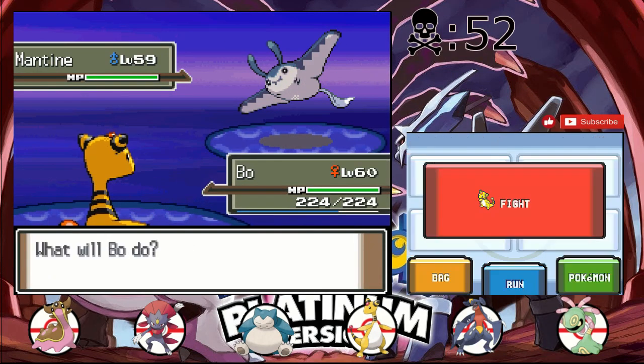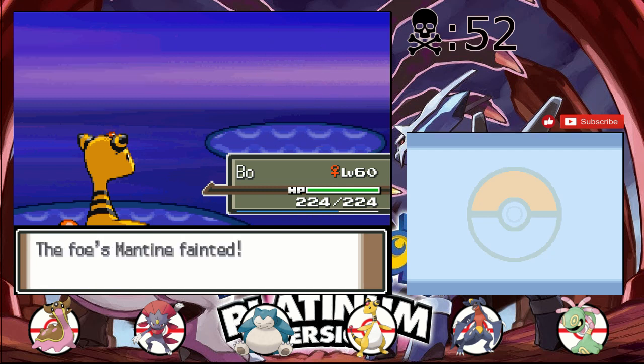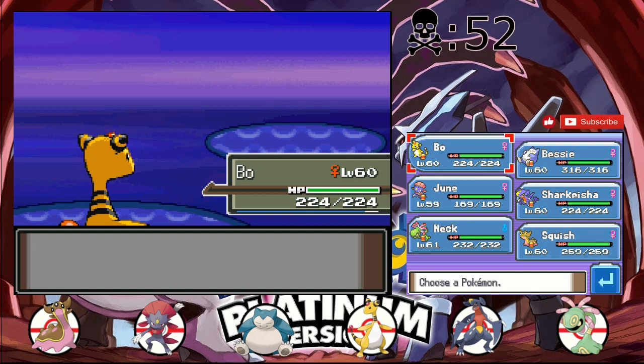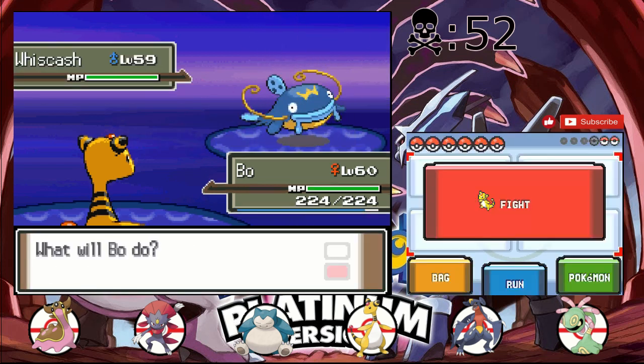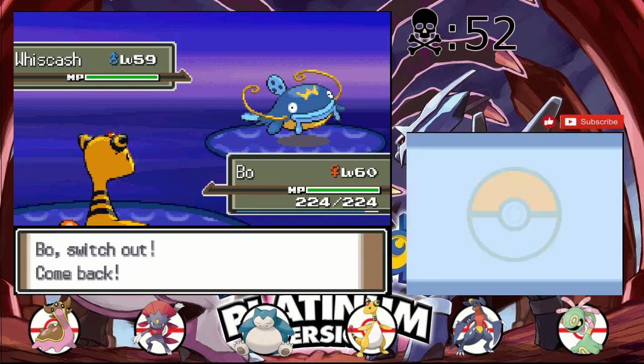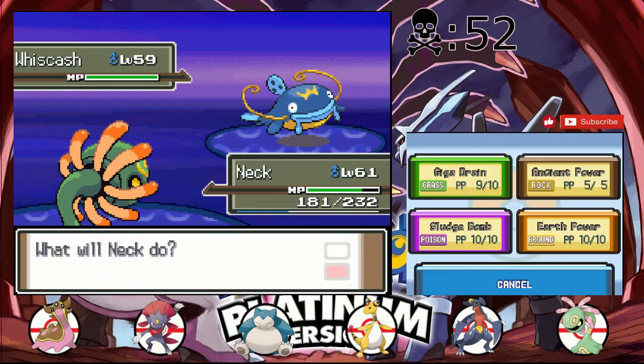Rather be as safe as can be, especially if my team is pretty much set for the Elite Four and I have all the best Pokémon in my box or party — except for that Gyarados, which once this gym's over, I'm gonna add Gyarados instead of Squish, 100%. Just for the Elite Four, it'll be much better. Especially since that Gyarados is Jolly, it'll just be a good idea to have it with us.